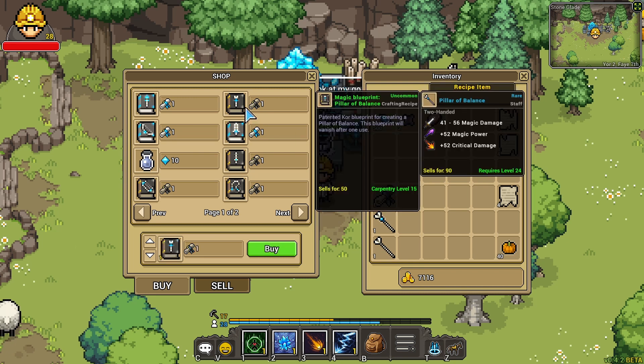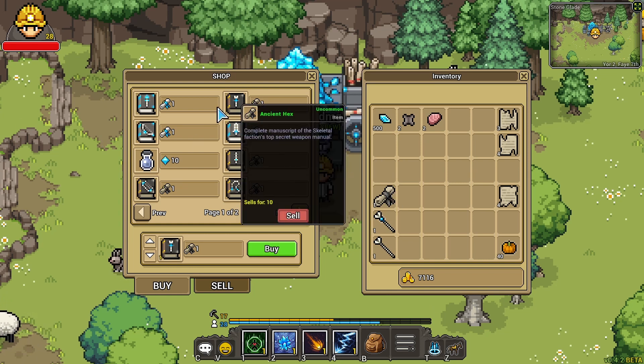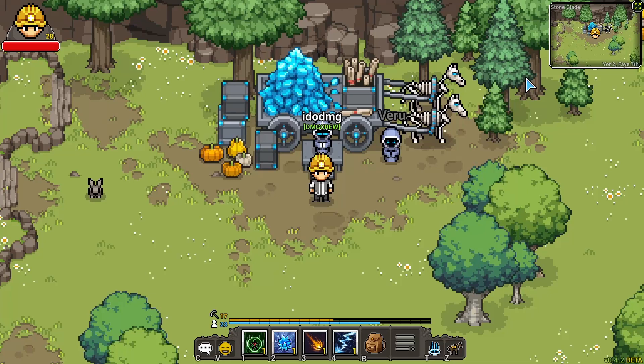Once you have that you can figure out what recipe you want to purchase. In this video we're going to be focusing on the Pillar of Balance since I've already made that one and I'm not sure what I want to craft next. Once you've figured out which recipe you want to buy from the vendor, go ahead and use your ancient curse to purchase it. The recipe will then show up in your bag, which you can right-click and use assuming you're high enough level.